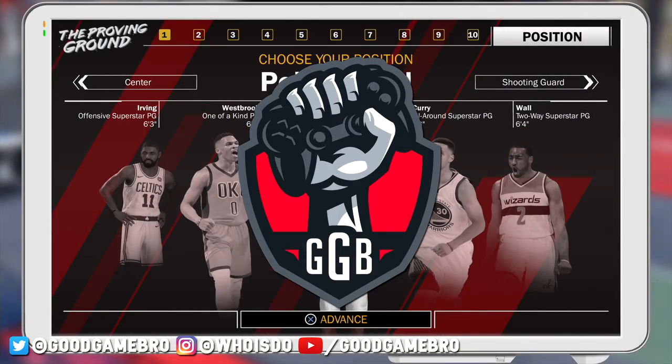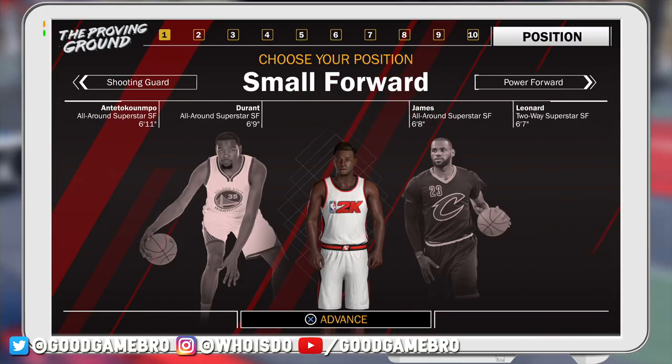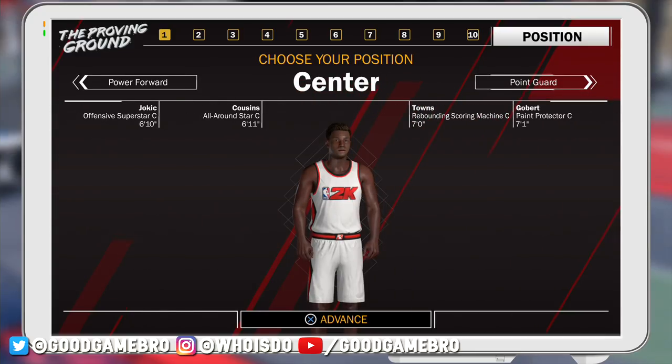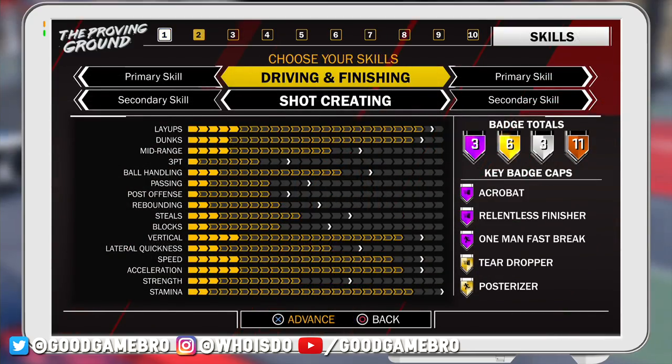Something new to NBA 2K18 this year is the ability to have dual archetypes. Last year you were either a sharpshooter, a playmaker, or you had one single archetype. Now they've mixed things up. So if you want to be a sharpshooter who also plays really good defense, or a post guy who has a pretty good mid-range to deep-range shot, you have the ability to become one of those players.